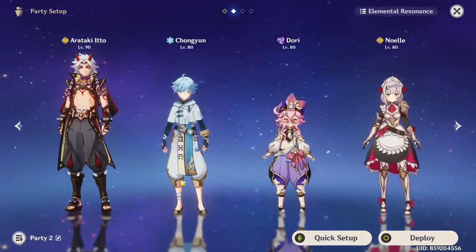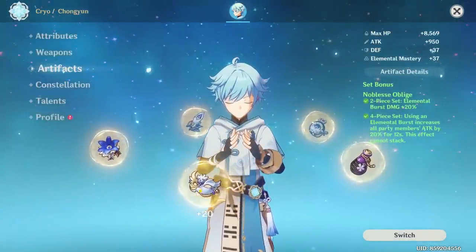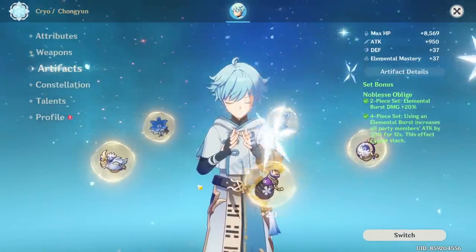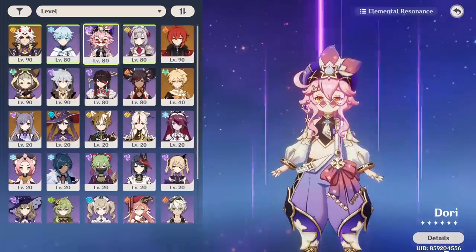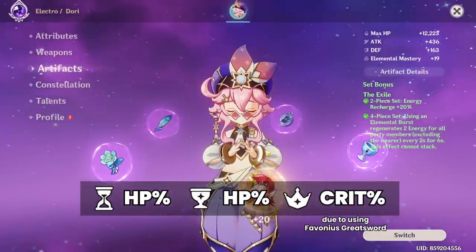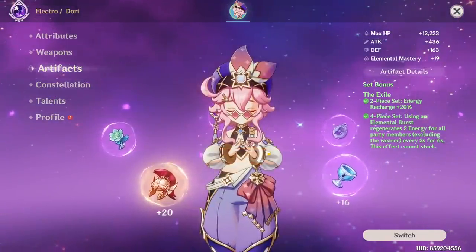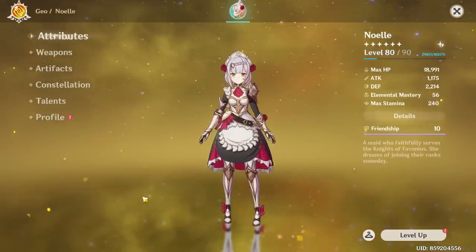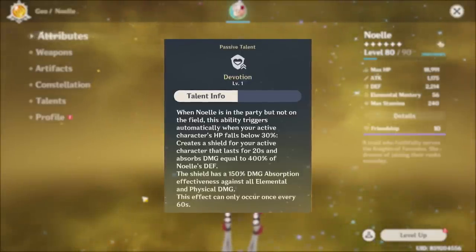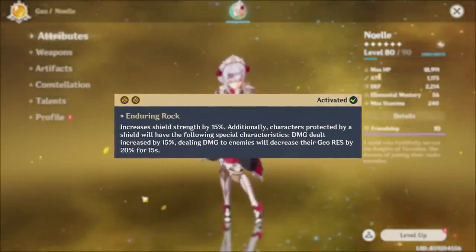Ito's team comp currently consists of Ito, Chongyun, Dory, and Noelle. Chongyun is running a sage sword build with 4-piece Noblesse just to boost Ito's attack. I don't really need Chongyun to deal a lot of damage — as long as he can proc his Q, he can apply some cryo or give Ito a 20% attack increase. Dory is running 4-piece Exile because energy recharge is a massive issue, and her elemental burst also recharges energy for Ito. For Noelle, I use her mainly for her E and her passive ability, and she's just there for the geo resonance.